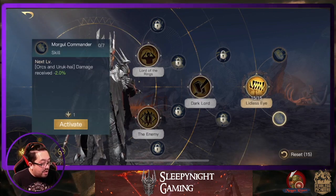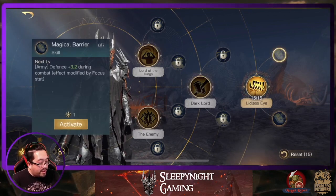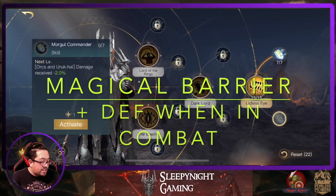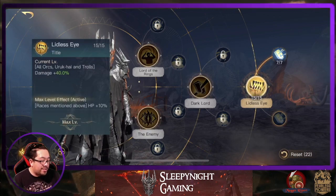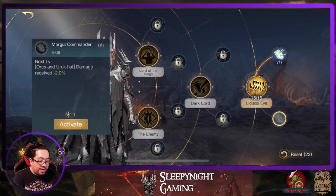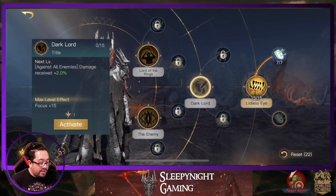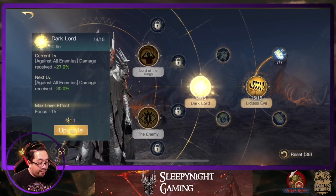Mogul commanders - Orcs Uruk-hai damage received. We're gonna go with Magical Barrier. Army - Orcs and Uruk-hai. My idea was just to run Troll, but I'm not sure. Let's continue. Dark Lord - against all enemies, damage received. And we're gonna increase focus by 15. So we're gonna go with this path right here.